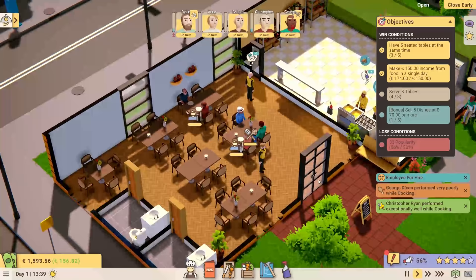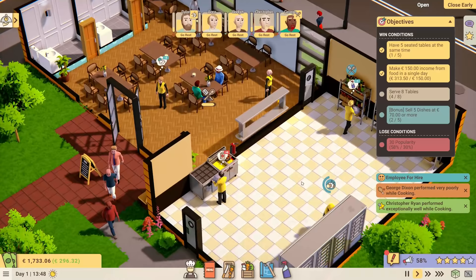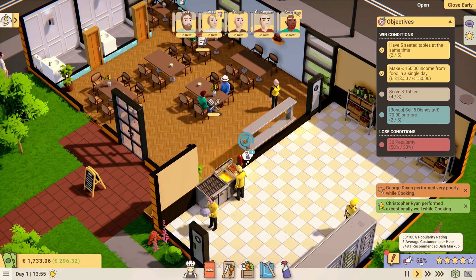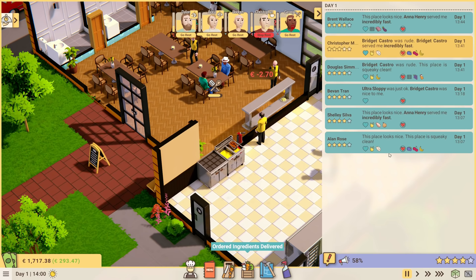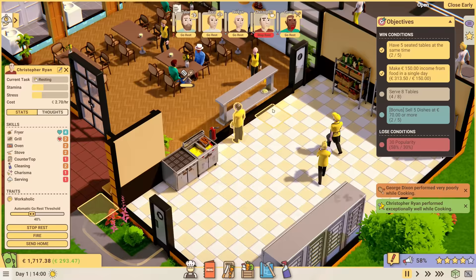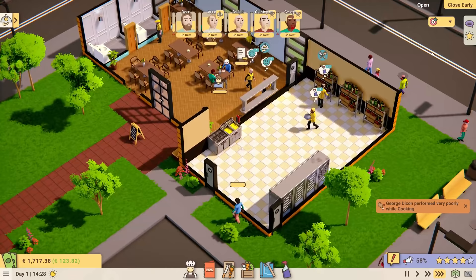You can see in the bottom right how things are going. Christopher's doing good. George isn't doing too well. Our reputation has gone up to 58 — it started at 55, so that's pretty good. We can go in and see what people think. So far: it looks nice, it's clean, they're served quickly. Bridget was nice. The Ultra Sloppy was just okay. Bridget was rude. That's a bit worrying. Christopher is going on break, getting recharged — which isn't too bad. Overall, a pretty solid start.